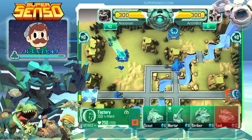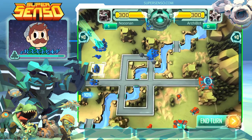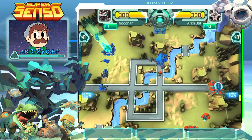We're going to call in a Striker, but we're not going to put him in too deep just yet. We're going to put him over here so that way we can let the enemy approach. We're going to end our turn and see what the bot has in store. He's probably going to move his Soldier and call in a Striker or something like that to attack us.